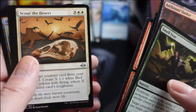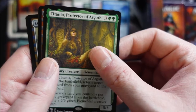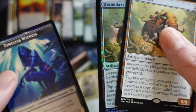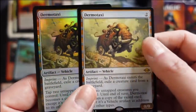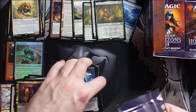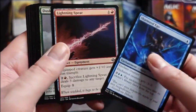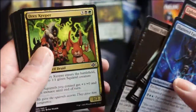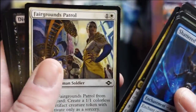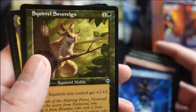Something shiny — looks like a Dermotaxi. We hit Titania, Protector of Argoth, and we did hit both a regular Dermotaxi and a foil Dermotaxi. A Timeless Witness — that is sick. Look at that: a double Taxi, a mythic foil, and a regular rare. I know Titania isn't an expensive card but I do love lands in my decks, and I love the Kev Walker art — that classic old-school hermit flavor.